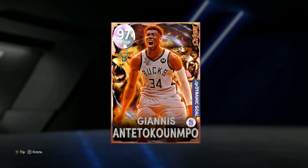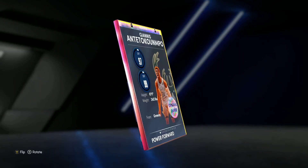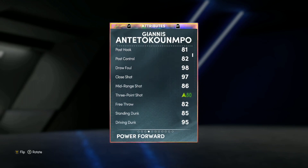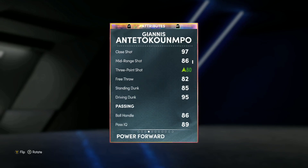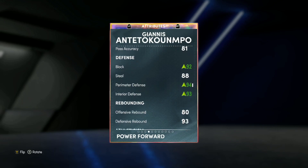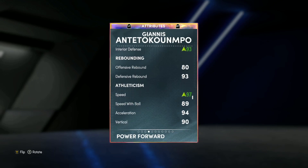Looking at Giannis's stats here, he is a 6'11" power forward/small forward. You can play him at the small forward position but I still think power forward is the better position for him. He's got 86 mid-range, 83 ball handle with a plus four shoe boost — originally a 76 — 95 driving, 86 ball handle, 92 block, 88 steal, 94 perimeter defense, 93 interior defense, 80 offensive rebound, 93 defensive rebound, 97 speed, 89 speed with ball, 94 acceleration, and 94 lateral quickness.